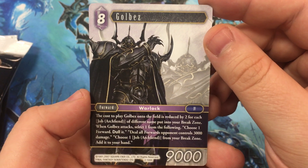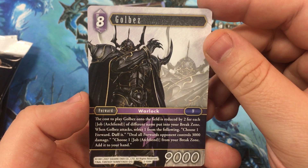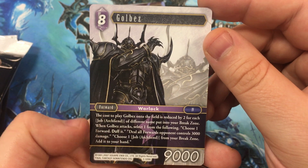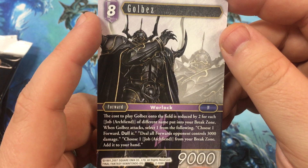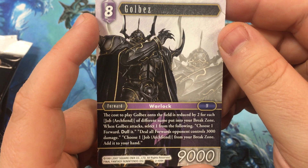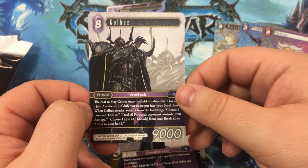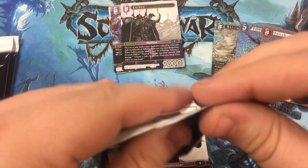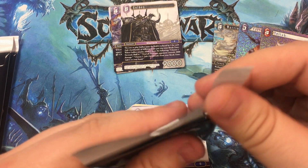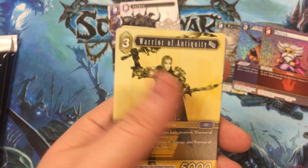Let's take a look at this. Eight cost lightning forward. The cost to play Golbez onto the field is reduced by two for each job Archfiend of different name put into your break zone. When Golbez attacks, select one: choose one forward and dull it; deal all forwards opponent controls 3,000 damage; or choose one job Archfiend from your break zone and add it to your hand. So you use your Archfiends to play little guys early on, then get them back with him later — that's pretty neat. I'm not a competitive player by any stretch, I barely know how the rules work. I've played a couple of times but I'm more into the collection aspect, just because of my love for the franchise as a whole.